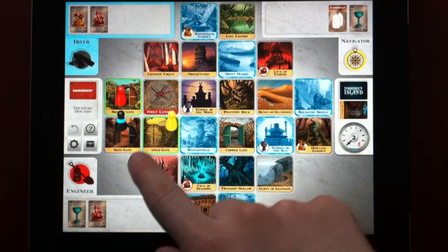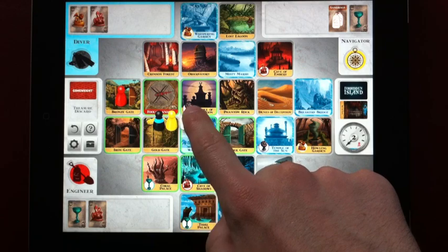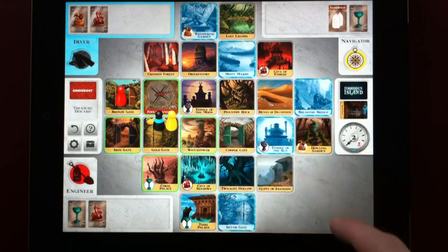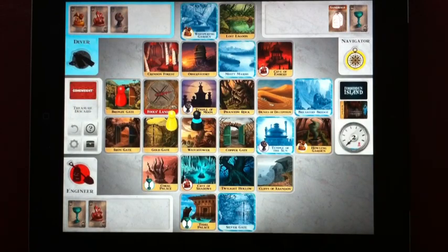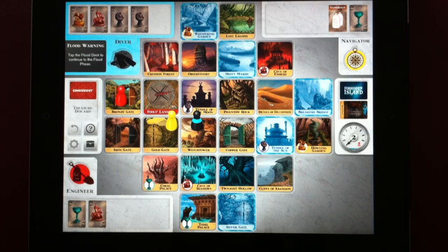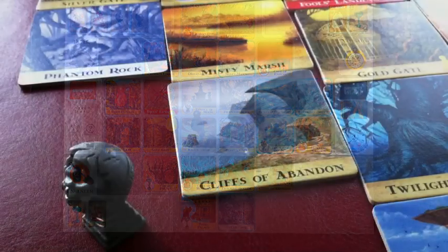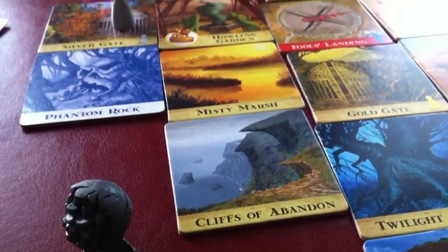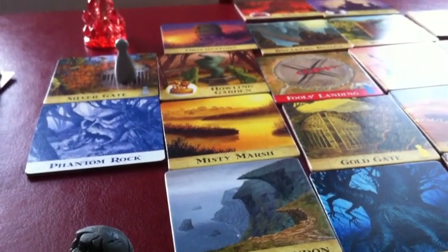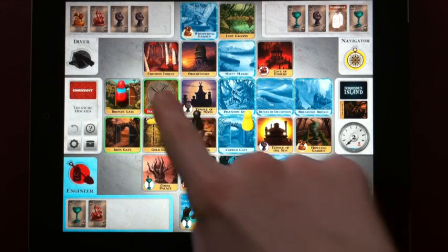Forbidden Island is one of my favorite cooperative games, and this app does an excellent job of capturing the game. It does not use a ton of video game elements except in interface design. As you can see, it looks a lot like the board game does. However, it does use nice thematic touches that you really couldn't have in a board game, such as the very cool rulebook and the resume screen. This app has one of the sleekest interface designs I have ever seen on iOS.